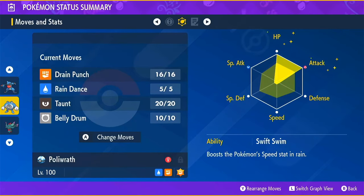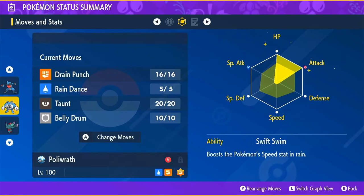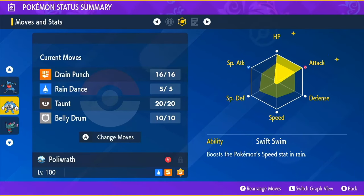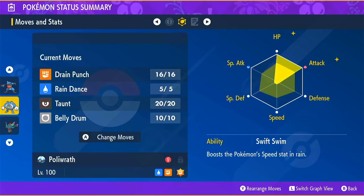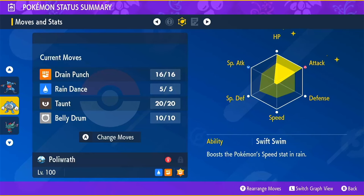Belly Drum takes half your HP, so you need to make sure you have enough health to survive the next attack from Incineroar. You may need to Drain Punch before Belly Drumming to heal back up, or do a health cheer to make sure you're at good health. If the rain is up, Incineroar's fire attacks are not going to hurt you that much, so keep that in mind. The other important thing is to watch the Taunt on Incineroar — it lasts for three turns — so keep track of that and press Y to check Incineroar's status. You want to keep taunting Incineroar until it puts up its shield, which prevents it from raising its attack and defense through Bulk Ups. If it hasn't bulked up, your attacks will hit super hard.